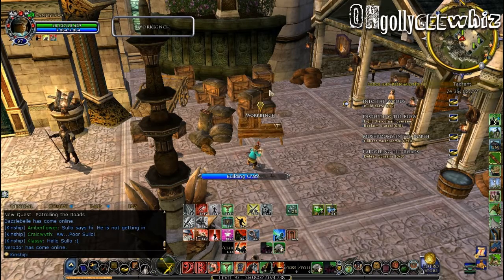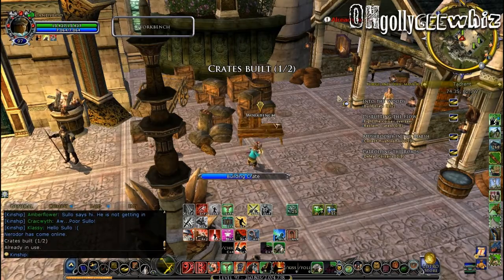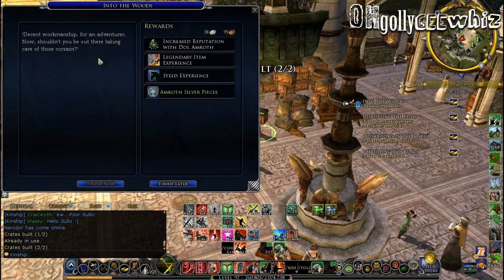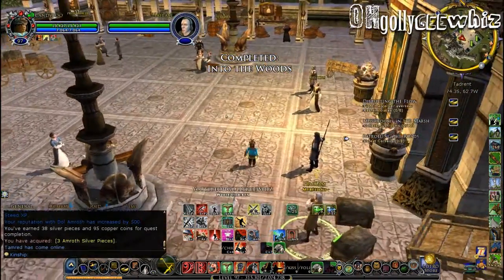So I'm at the workbench, I'm supposed to build crates I think — yep, there's one crate built, two crates built. Now I'm gonna turn this in immediately and see if maybe he'll give me something. Decent workmanship for an adventurer — I have like super high crafting. Now shouldn't you be out there taking care of those corsairs, you ungrateful biatch. Yes I know.